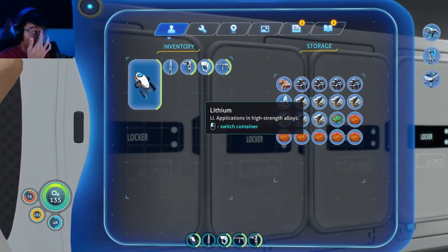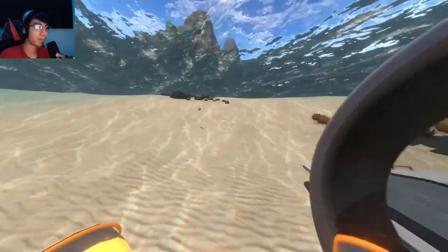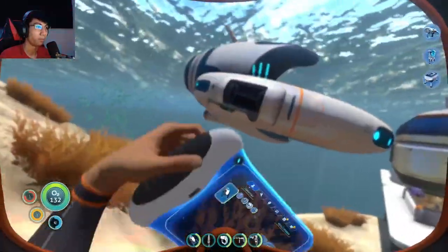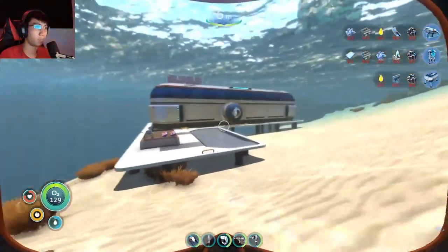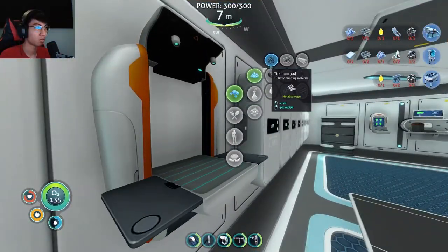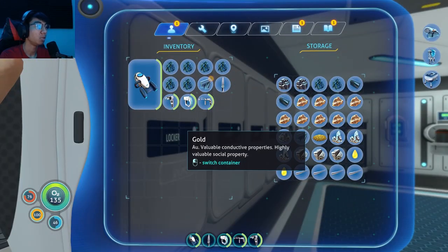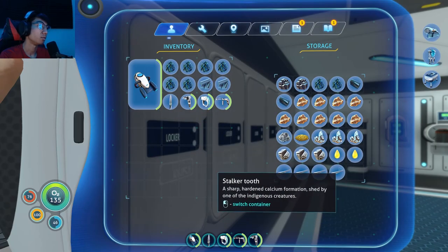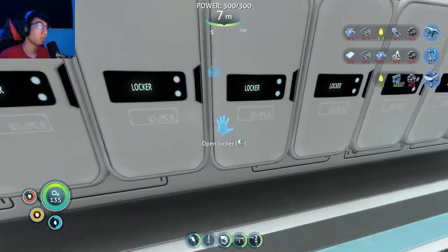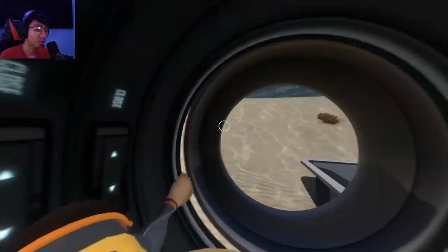I gotta organize these — I had them organized and then I just got lazy. My mistake. We need to go back out and get some titanium. We got metal salvage, good. Now we have enough — we need lubricant. I made lubricant, and we need two lead. This is enough to build the moon pool.